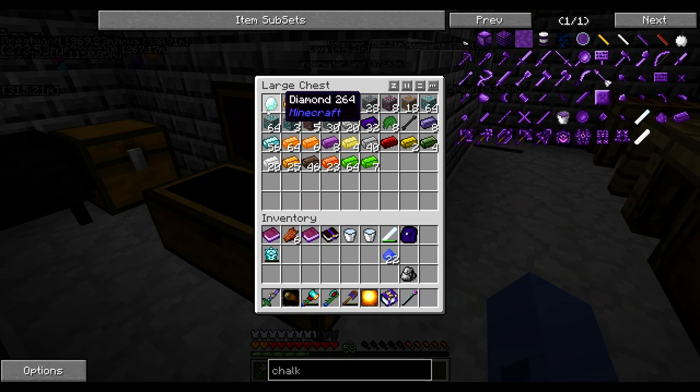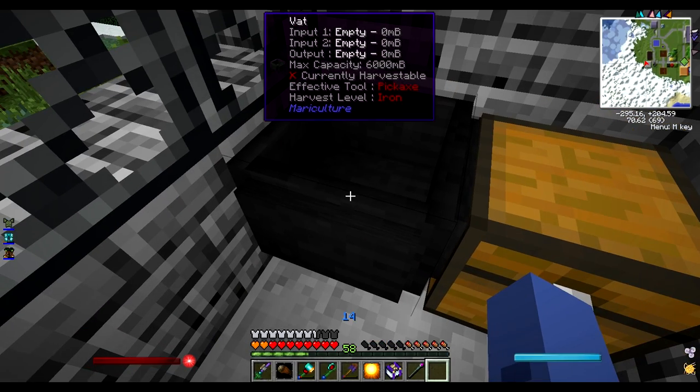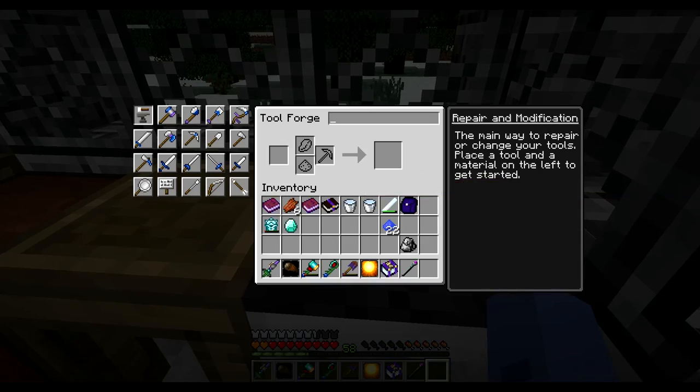And a lot of cool... Why is there a diamond in there? Yeah, a lot of cool weird ores which we can make some really cool weapons out of. Got this vat, which I know it makes burnt bricks, but that's about it. So all the cool tool stuff.